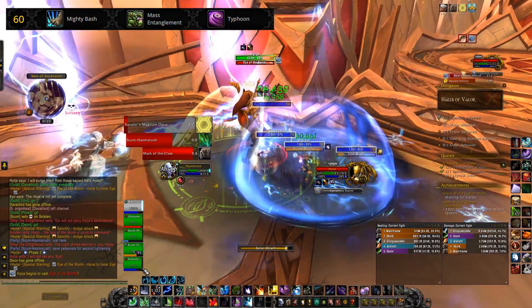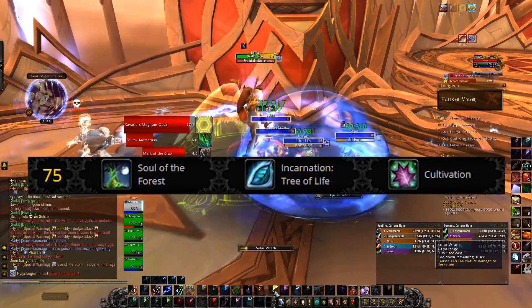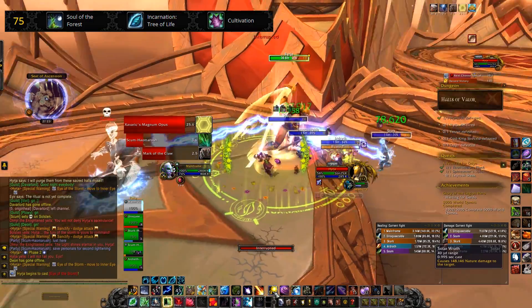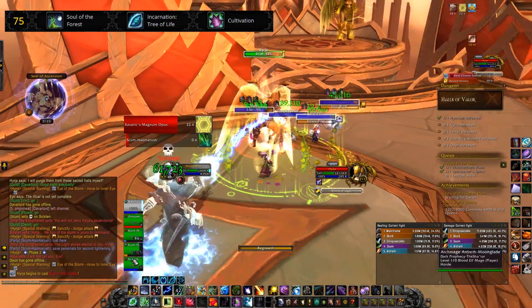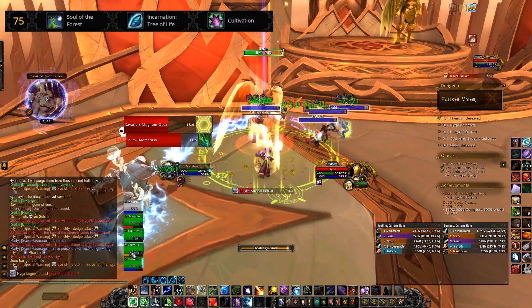Below that we have Soul of the Forest, which when you cast Swiftmend increases the healing of your next Regrowth or Rejuvenation by 200% and Wild Growth by 75%. Then we have Incarnation: Tree of Life, which in my view is not as good as it used to be — there's only one instance where I actually used it, and that was on the Ursa part with the tanking auls. Lastly on that same level we have Cultivation.